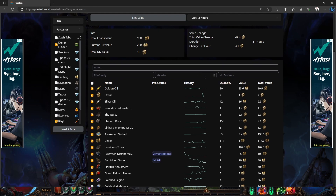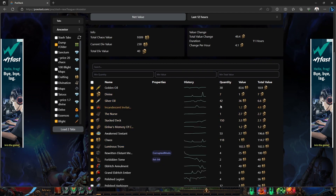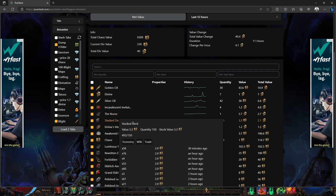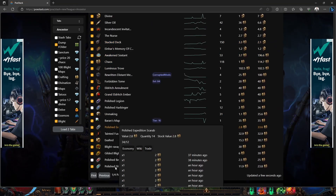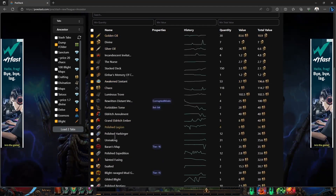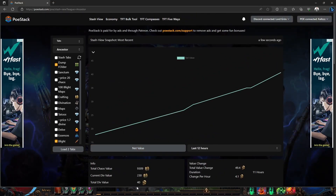In these tabs we have 40 divines — this is not counting any of my maps that I dropped. We got 30 oils giving us about 10 divines. I had seven Broad Divines drop, which is 7 divines. We've got 42 Silver Oil at 6.6 divines, four Incandescent Invitations — I dropped the Nurse because apparently in Carcass map you can drop the Nurse — then one Ironer's Memory which is about 1.2 divines, and other small random drops. I tried not to pick up anything below 1 chaos.